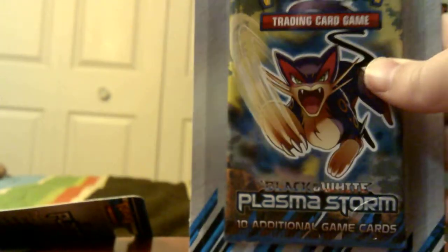And then I got this little binder that has my Raichu out, which will probably never leave my hands. So let's open the first pack, which is a leopard.